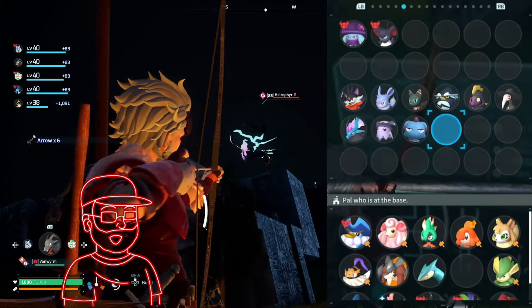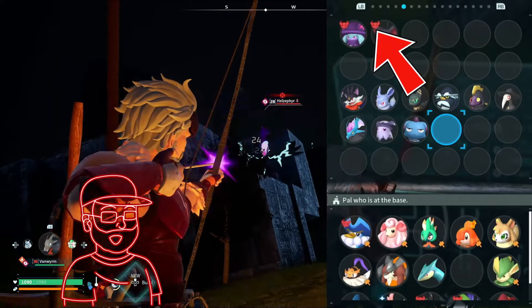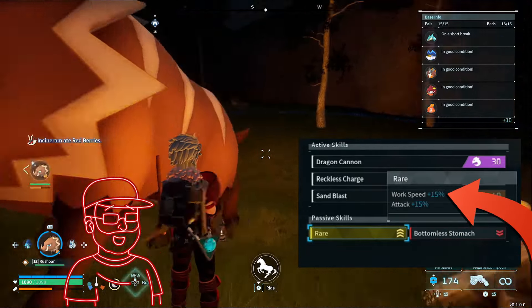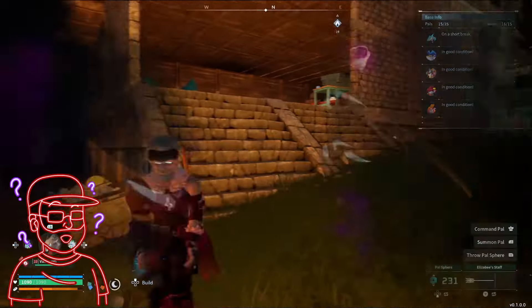You can capture bosses — these PALs have more health and defense compared to their normal selves and are shown with a special icon. Shiny PALs are bigger and have the rare perk attached, increasing their attack by 15% and work speed by 15%. A rare boss hasn't been confirmed yet but could be possible.